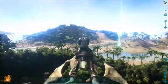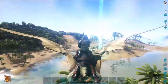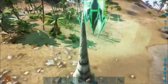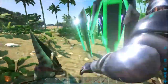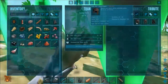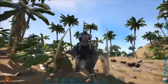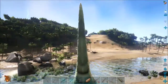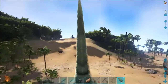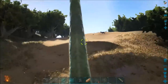Definitely going to need a Quetzal. Let's see if we can't get one this episode - probably not. I'm overheated because, yeah, flak armor. Any goodies? No. Tapejara - it got scared. Okay. Bad Raptor.